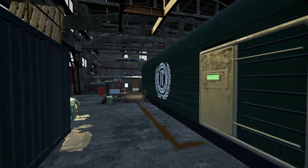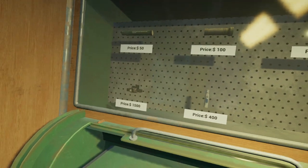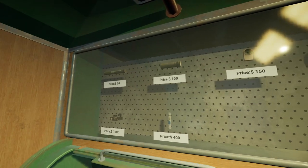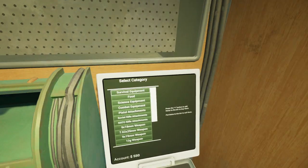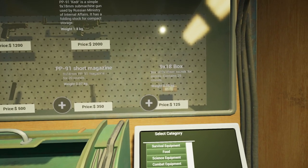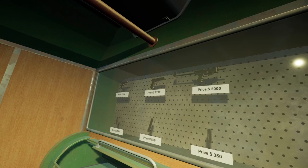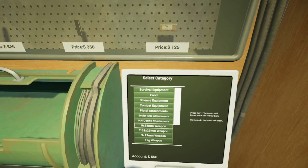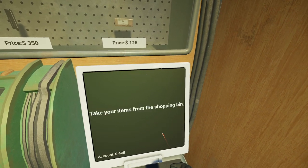Somebody commented that we should consider picking up some ammo from the store because there's not a lot of ammo available in the zone, so let's at least see what ammo costs. We've got a headlamp, knapsack - we don't need any of this other stuff. 9 by 18 millimeter - 125 for a box of ammo, that's pretty harsh. But I think we could afford at least one box, so let's buy. Hopefully we won't use much ammo.